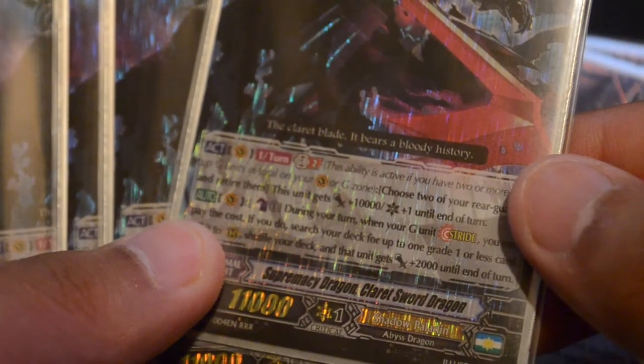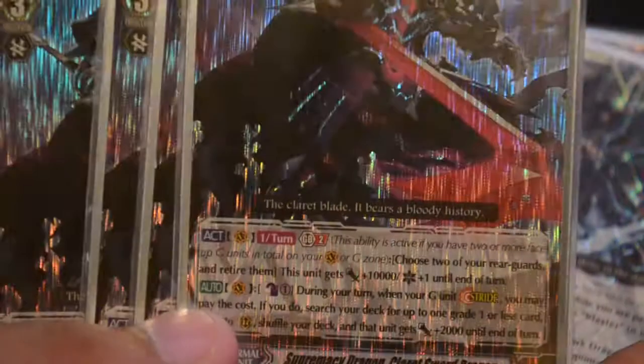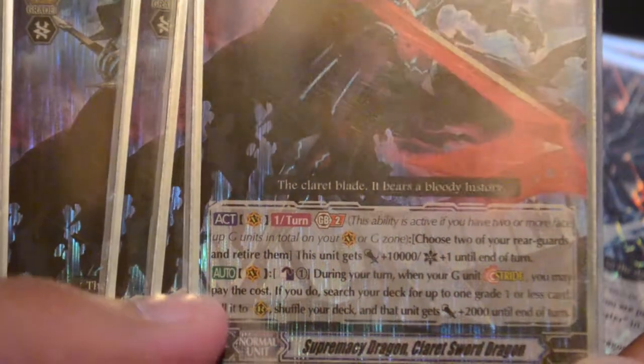Moving on to main units now. We are running four Supremacy Dragon, Claret Sword Dragon. His Generation Break 2 is: choose two rearguards, retire them — this gets plus 10k and a crit. Also his Stride Break skill is: Counter Blast One, and if I do, I search my deck for a Grade 1 and he gets plus 2. That's really good for comboing many cards in the deck. The main concept of this deck is more Grade 1 focused, so I'll play four of him.